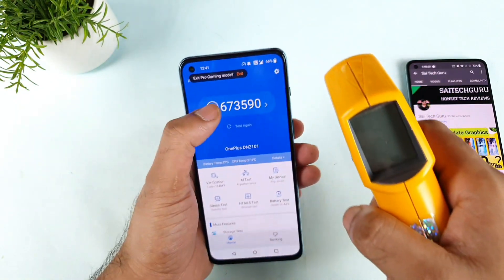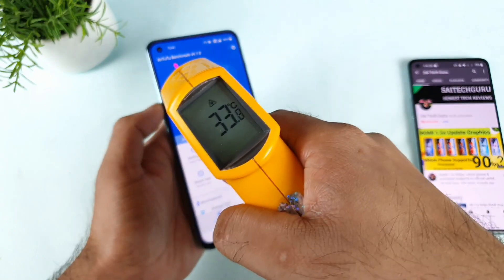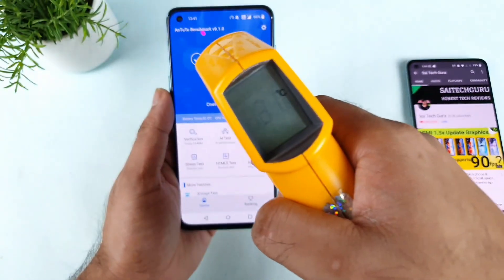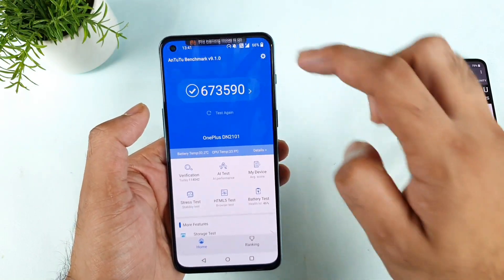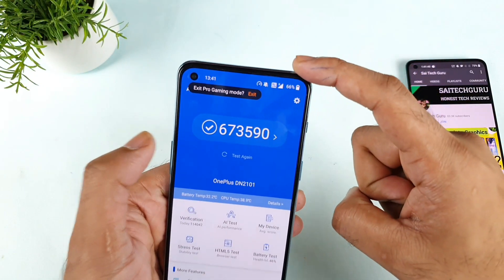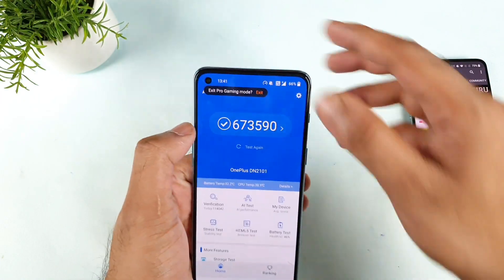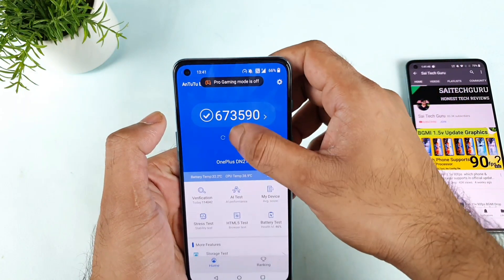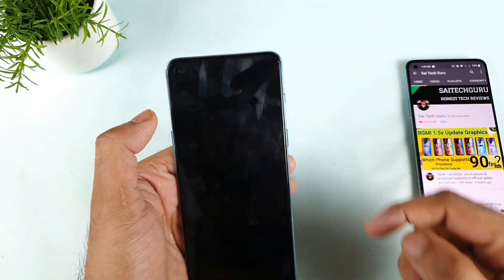This is going to be really very interesting. Before starting the test, let's check the temperatures — 33.8 degrees, 33.6 degrees, not bad. However, when I click the test again, the pro gamer mode is not enabling — it's asking me to exit because it opens another Android benchmark application. So we may not be able to use the pro gamer mode at this point.